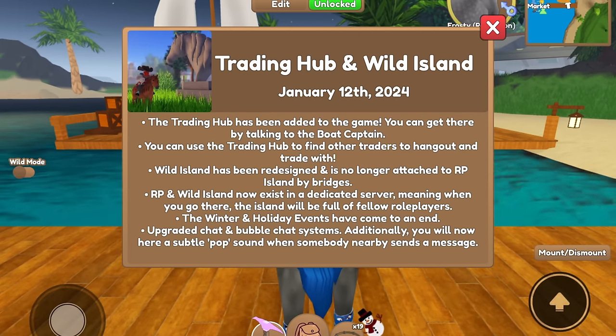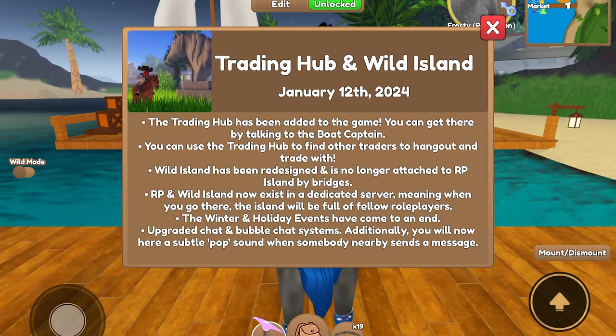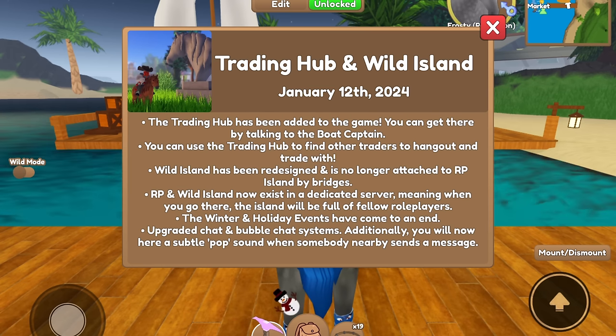The Trading Hub and Wild Island update has come out! The Trading Hub has been added to the game - you can get there by talking to the boat captain, and use it to find other traders to hang out and trade with. Wild Island has been redesigned and is no longer attached to Roleplay Island by bridges. Roleplay and Wild Island now exist in a dedicated server, meaning when you go there, the island will be full of fellow roleplayers. The winter and holiday events have also come to an end.